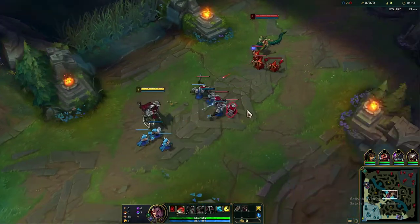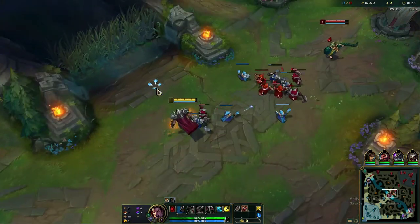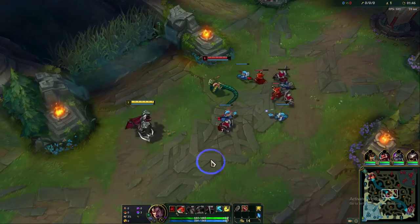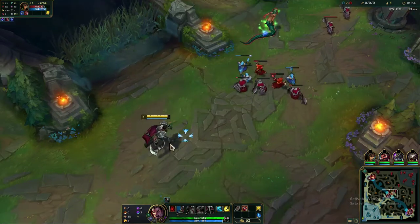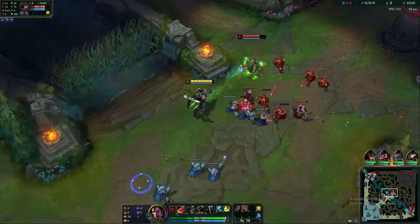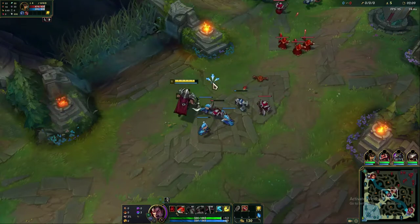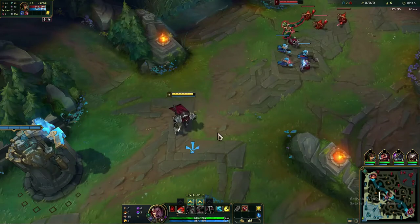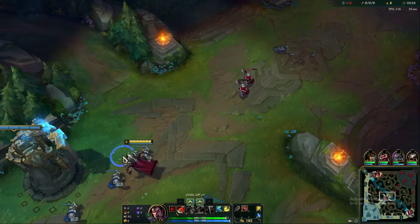The bread and butter of his kit is Decimate — you swing your axe in a big circle. If you hit somebody with the outer edge of that circle, you heal for a bit and deal more damage. Getting good with Darius has a lot to do with landing your Q on the outer edge. You can use this ability to deal damage, sustain yourself in lane, last hit minions, push waves, and it's huge in teamfights too.